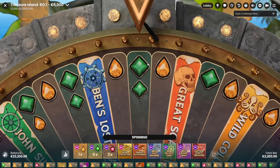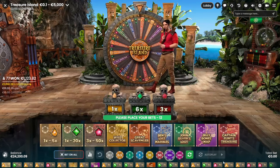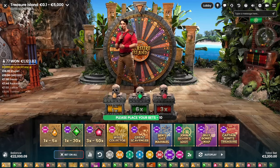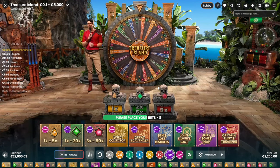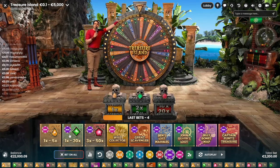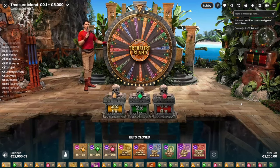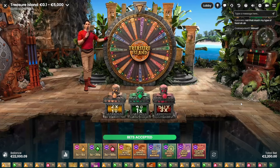Why not the double greens with the six — that would be 12x! On 400 right, 300 — that would be 3.9k because we'll get 300 back from the bet. We have to decrease the bet after this round, it's too high now.